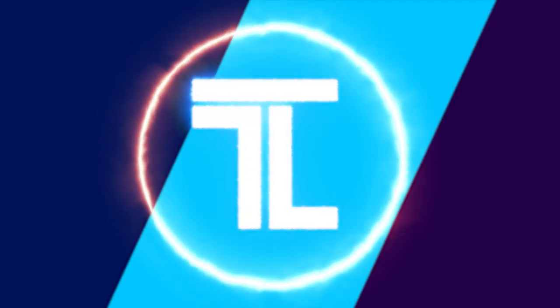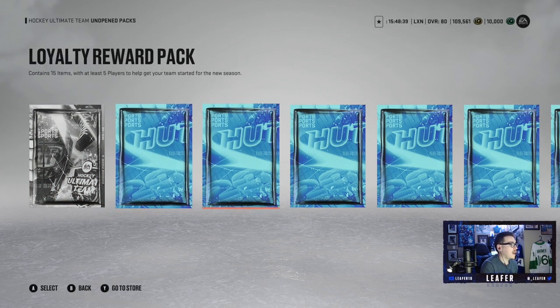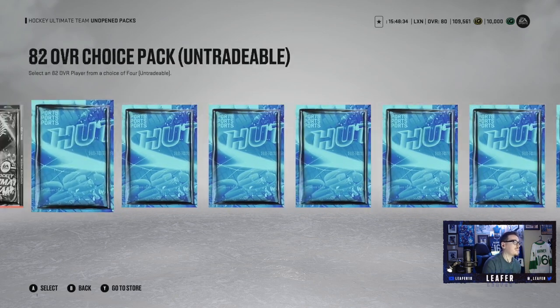We have a ton of packs to open. What's going on, Leafination - it's Leaf, we're back again, welcome back to the channel and welcome back to another Monopoly HUT episode. We are on number three, and before we roll the dice, before heading into the game, we got our loyalty packs to open - 82 overall choice pack, a bunch of loyalty reward packs, base packs, and premium packs. This is going to help the team out tremendously.